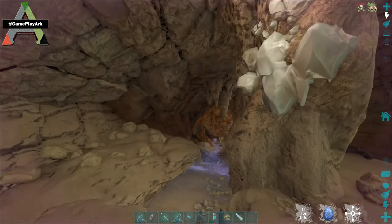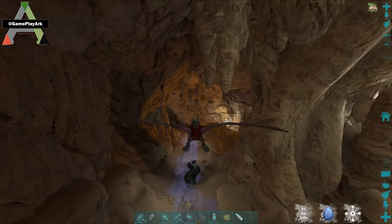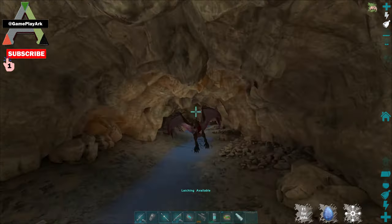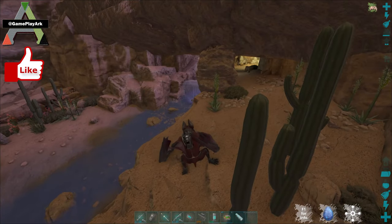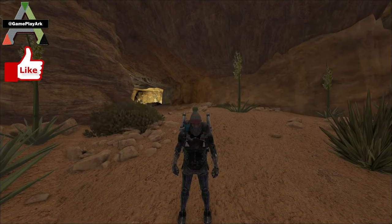Once you find the water, just follow the water to the exit. As you can see I'm following the river, and there's a place to walk if you need a land dino. This is the exit. I hope you guys liked the video - it was easy, simple, and short enough. See you in the next video.